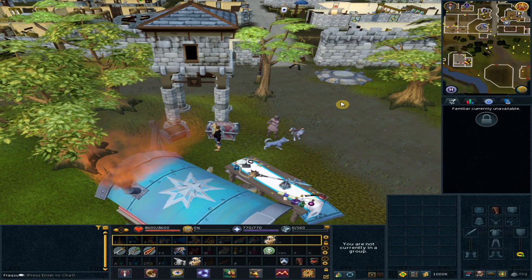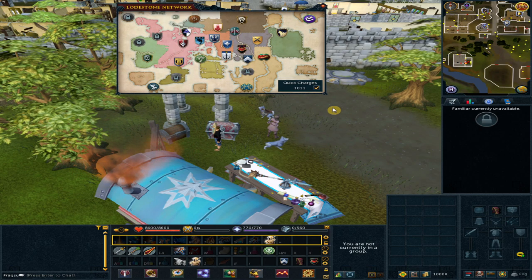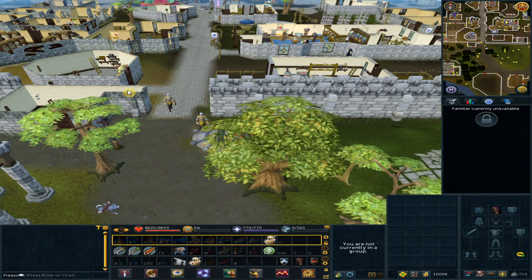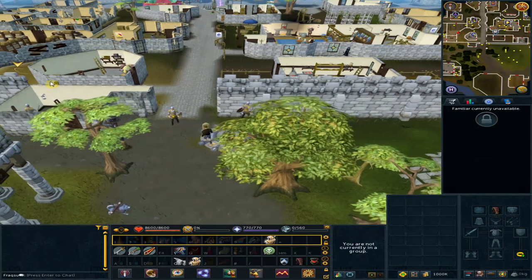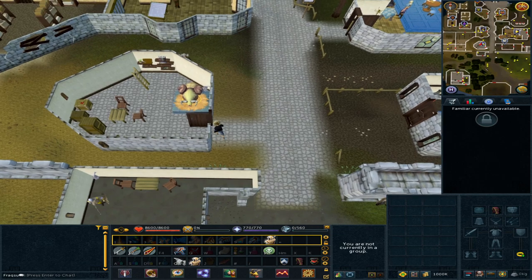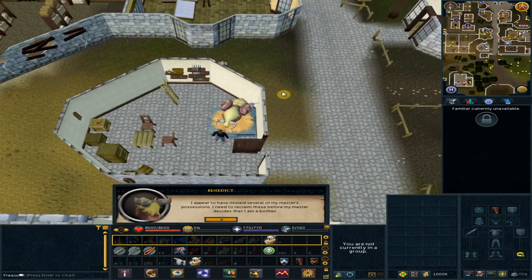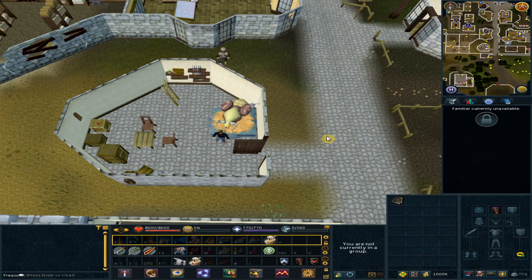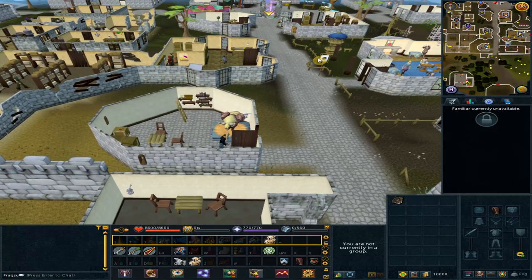To start off, use the loadstone to Varrock. Go northwest to Benedict's building and talk to Benedict. Then go north towards the Varrock castle.